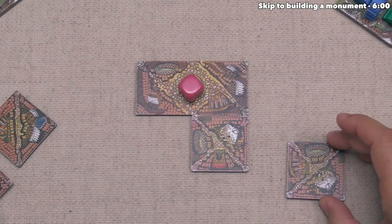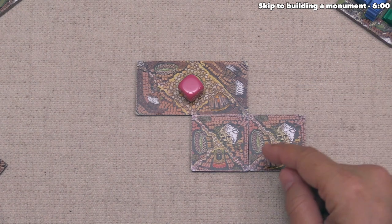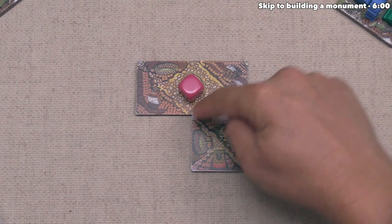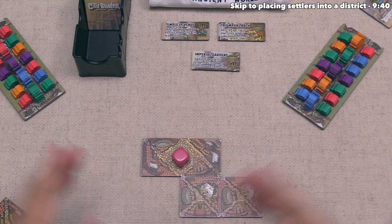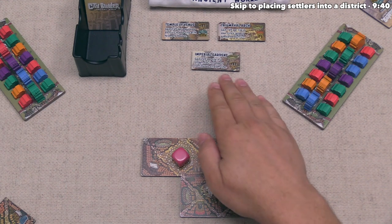Now it's time for us to go again. We place this tile, and by doing that, we've completed a district — an area completely surrounded by roads. After placing a tile, we now have the option of putting monuments into completed districts as well as settlers into completed districts. Let's start by talking about the monuments.